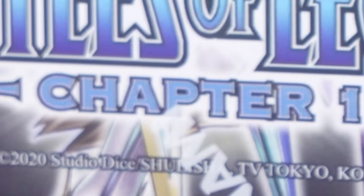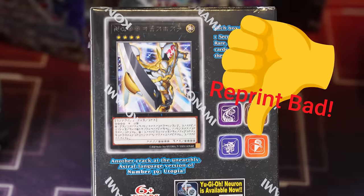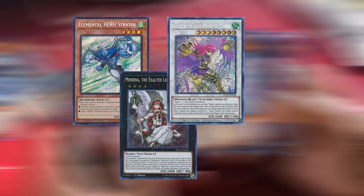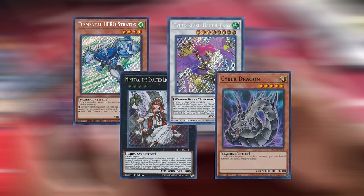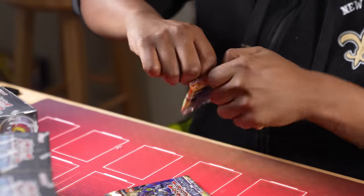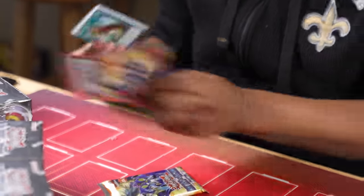Yu-Gi-Oh's new Battles of Legend Chapter 1 set isn't exactly the most popular product on the block, but it does reprint a lot of really cool cards for themes like Heroes, Lightsworns, Harpies, Cyber Dragons, and more. So Alec and I decided to buy up all the copies we could find at our local card shop, rip open the packs, and see what decks we can make out of them. This is our Battle of Legend.